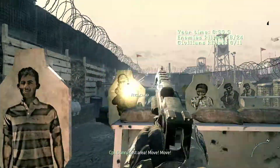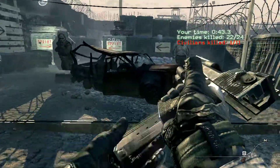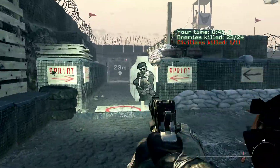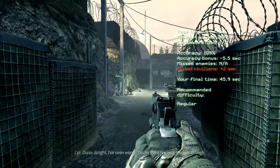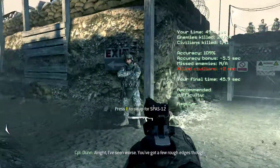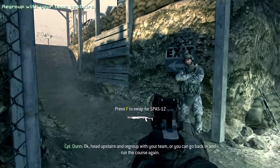Faster! Move! Move! Run to the exit! Hot ticket! All right, I've seen worse. You got a few rough edges, though. Okay, head upstairs and recruit your team, or you can go back in and run the course again.